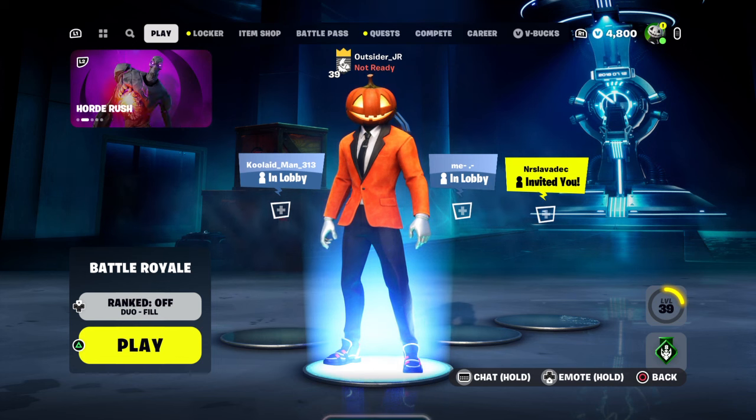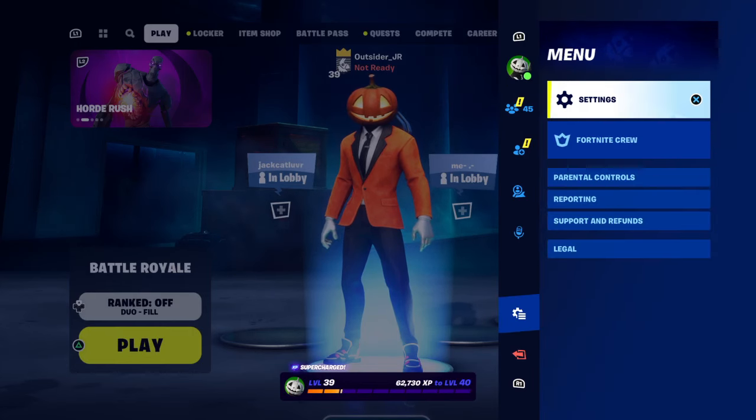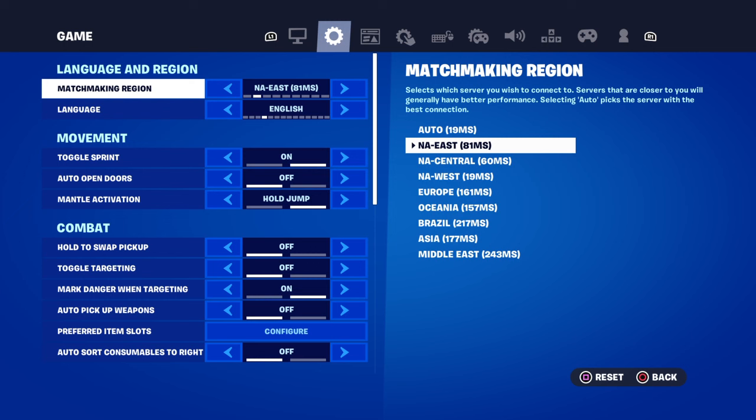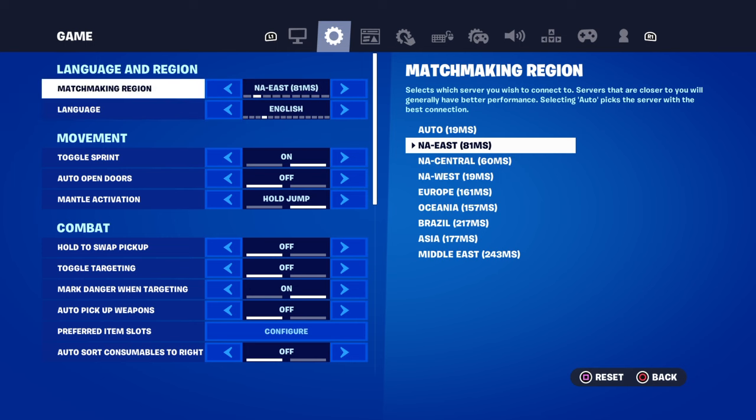First thing you want to do is go to your settings. Click on settings, and then set your region. I usually do any east for right now, so make sure this is set to any east region.